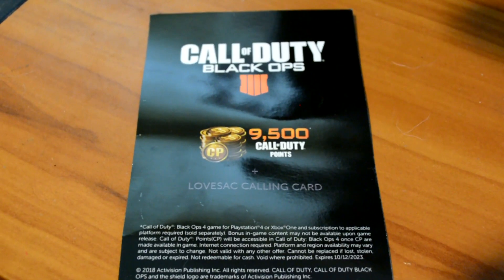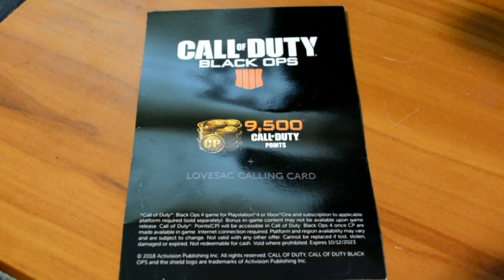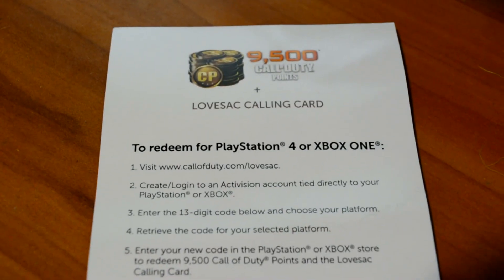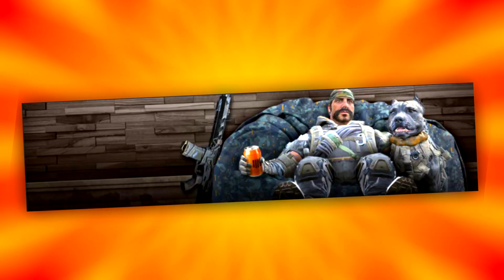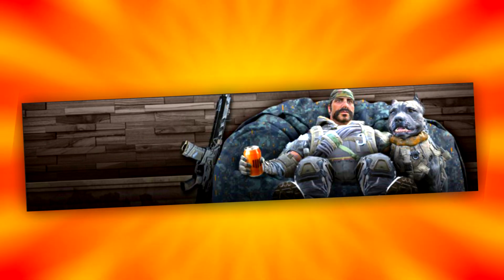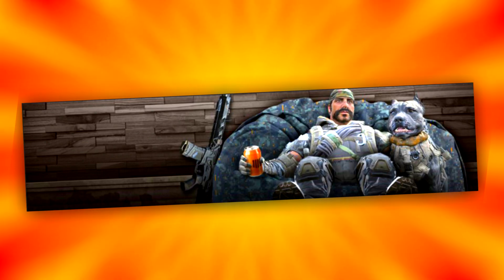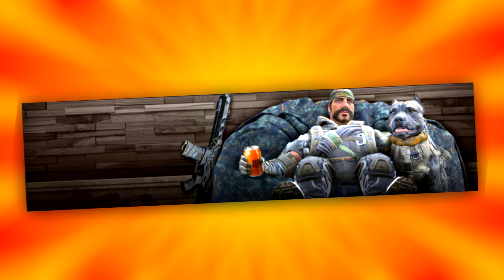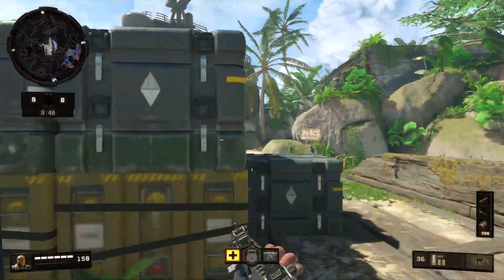But it doesn't end there. You actually get your Super Sack cover in a limited edition Black Ops 4 backpack that you get to keep. You also get digital items — it's going to come with 9,500 COD points and a unique limited edition Love Sack calling card. This is almost certainly going to be the rarest and most unique limited edition calling card in Black Ops 4. It depicts Nomad, our specialist, with his dog Genu, sitting in a Love Sack that resembles the same exact one with the reversible digital camo cover.